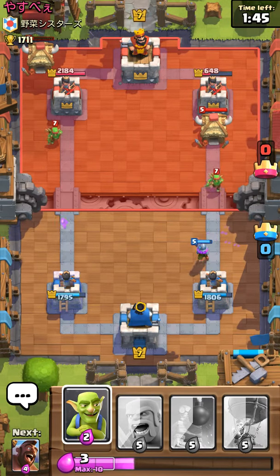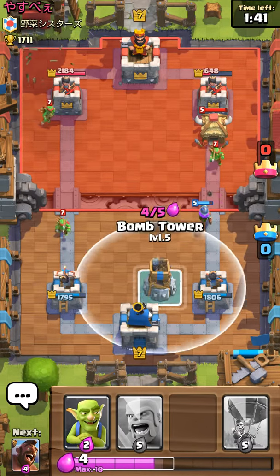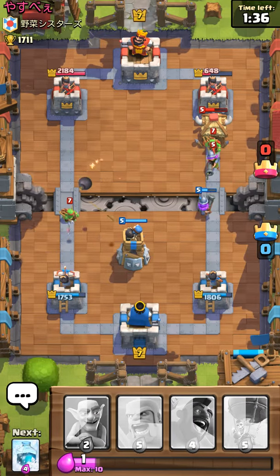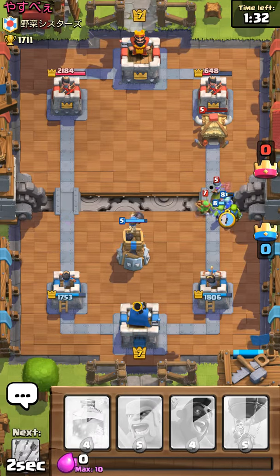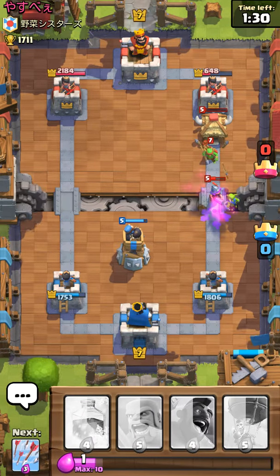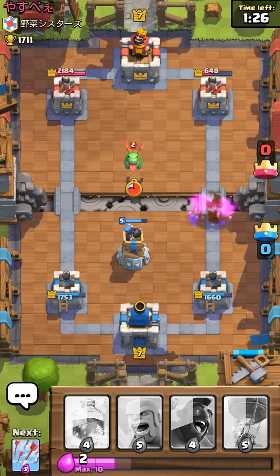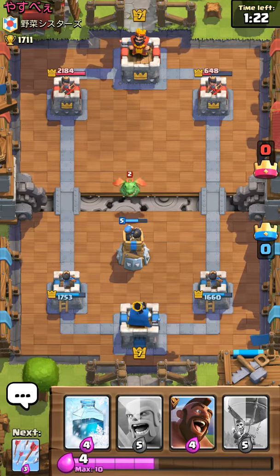All this guy's gonna do is play spawners on spawners on spawners and beat us. If he has a barbarian spawner, I'm actually screwed. If he doesn't, then I might have a chance, but if he does I'm just done — I lost. Because barbarians with the freaking spirit goblins are actually overpowered.